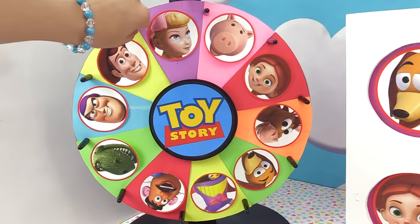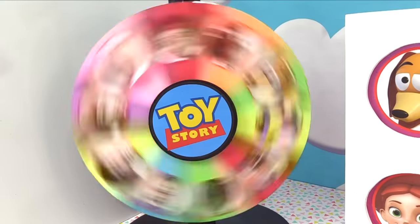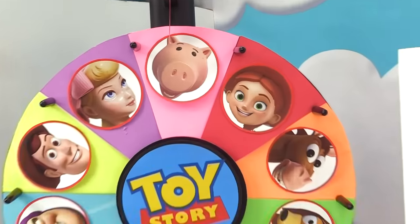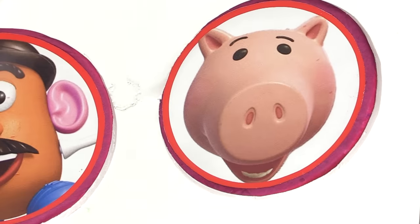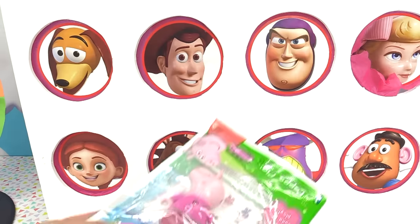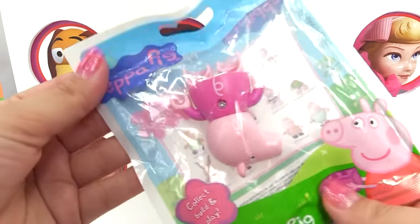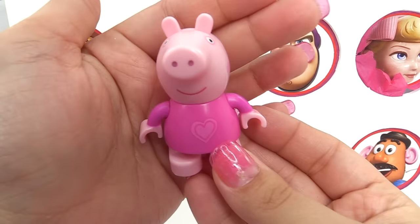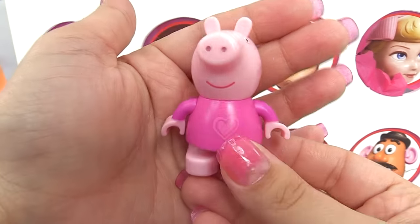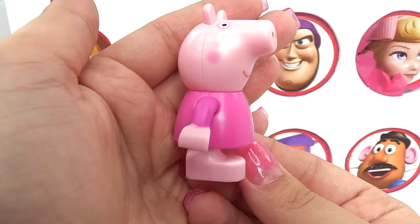Here we go with round number three — it's Ham's turn to show us what he's brought. You guys ready? Here we go, one, two, and three. Ham brought us his friend Peppa Pig! She's so cute — she's got a heart on her shirt and she's ready to have a play date with Ham.